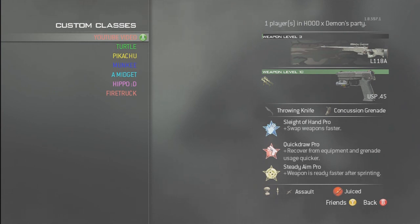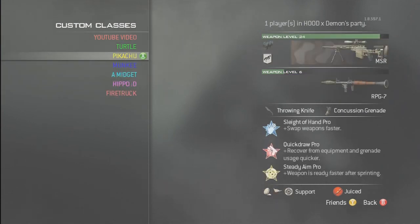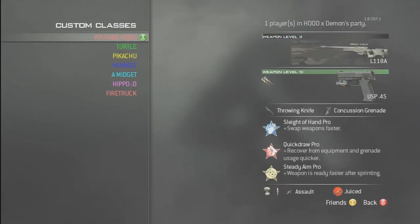That's pretty much it — that's what you can do to get these custom class names. Sorry for that bang, I dropped something. If you guys would like to see more of these videos — I just found this out today — just leave a like, sub, whatever you can do. Thank you.